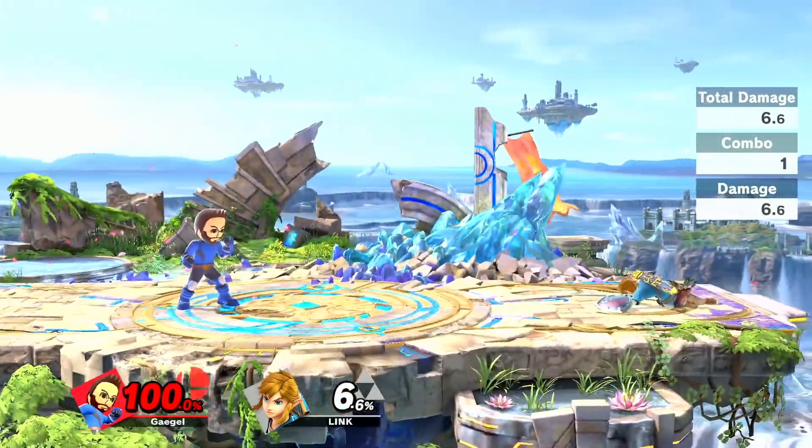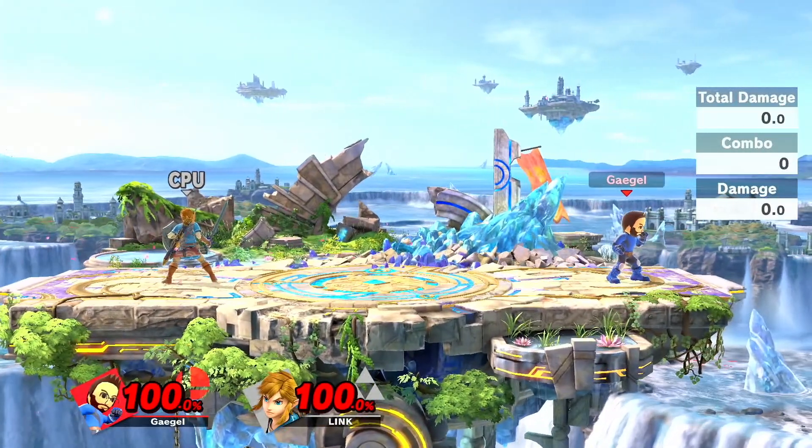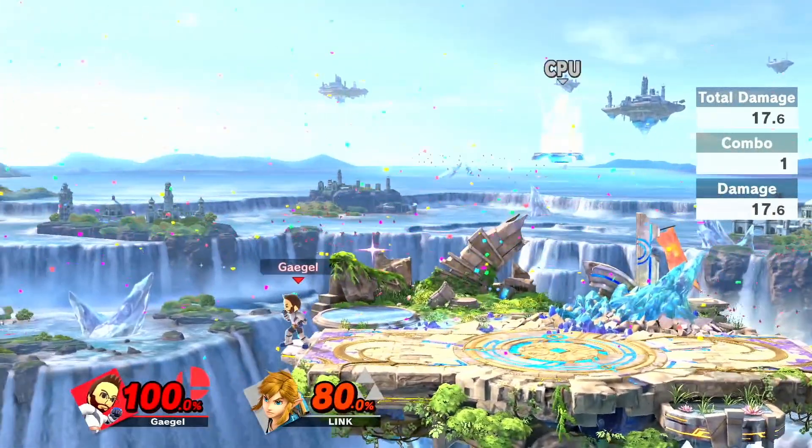If you hit them on the way down, you instantly regain stage positioning. Lastly, you can do the same with ledge jump, double jump, feint jump. As long as the opponent doesn't hit you before you double jump, you are very likely to regain stage positioning by doing this. There is also the option of going for ledge jump counterthrow, but you most likely won't run that move anyway.